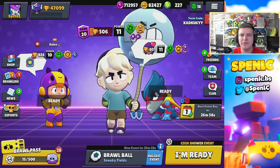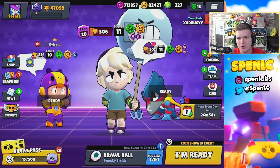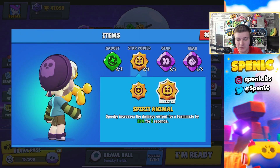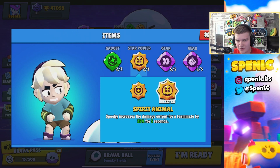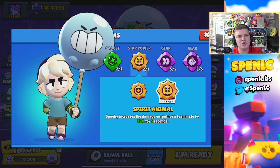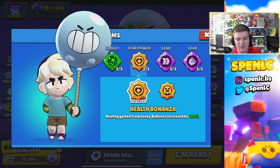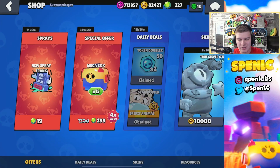Welcome back to a brand new video! Today we're taking a look at Gus's brand new star power. It looks like it's actually going to be pretty good — 'Spooky' increases the damage output for a teammate by 25% for five seconds. I feel like this could actually be better than the other one, even though you get some extra healing with the first star power.